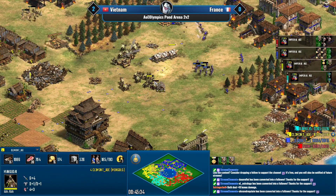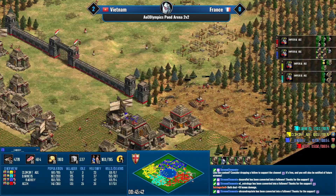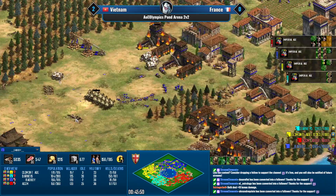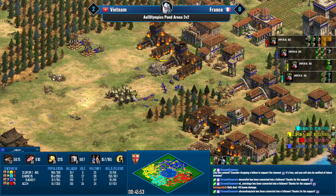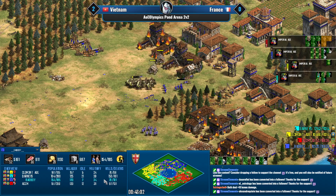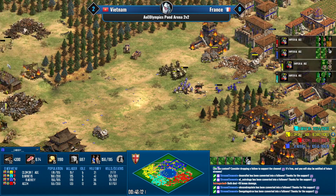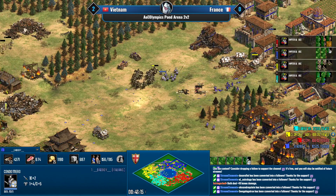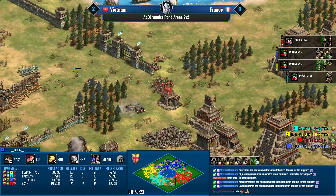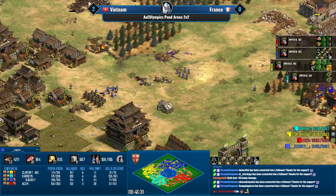There's some condos running around as well. Mangudai are trying to get some work done — they can kill bombard cannons with ease. There's no army now for Bad Boy; I guess he just lost everybody. Mangudai are very close to elite upgrade, and here come the condos with five pierce armor — Mangudai are faster though, and some trebuchets are getting picked off for free.